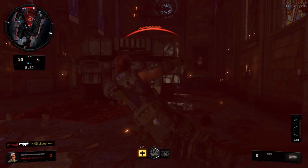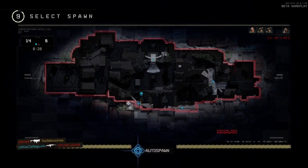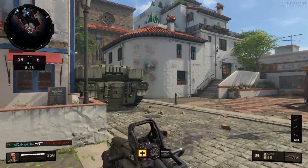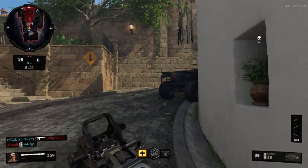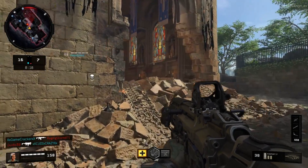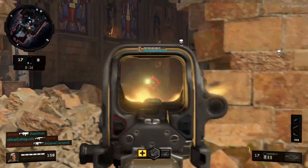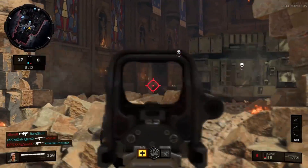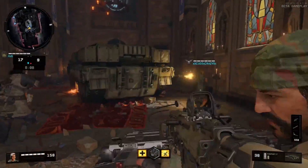The multiplayer features the return of the specialists — these are soldiers with special abilities and traits. You'll have 10 to pick from in the full game; in this beta we had 6. I had an absolute blast trying to figure out who I wanted to play as. You've got Ajax, who has a ballistic shield that you can use to block doorways or block fire from the enemy and get your people through a section of the map — that was awesome to use, there's a real strategy to that.